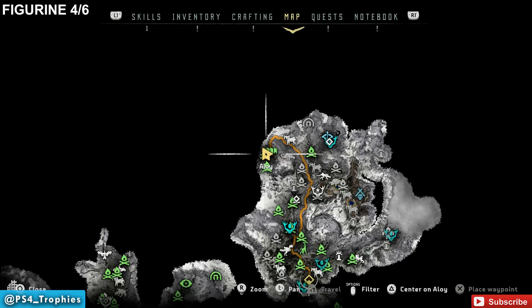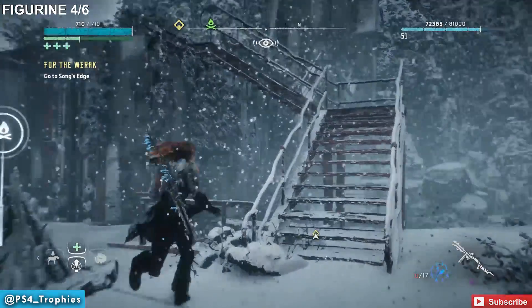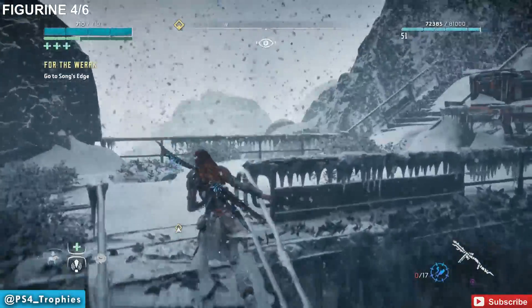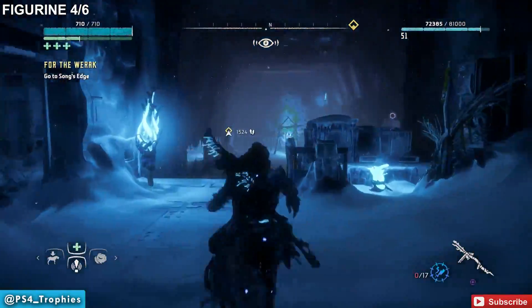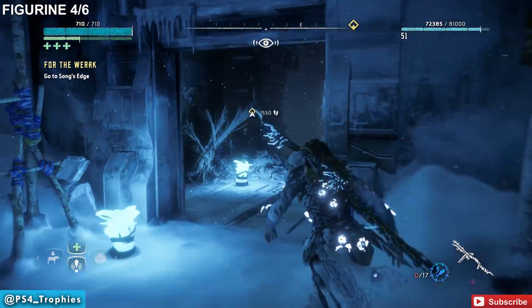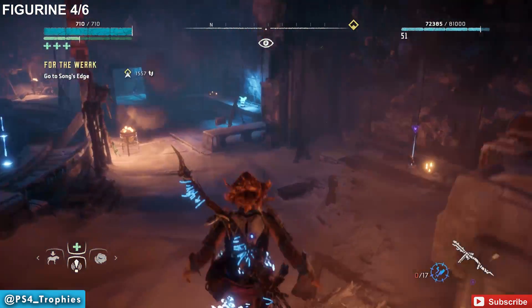Now we're going to head off to number four, which is going to be in the very northwest corner. There's a campfire here, so we just fast traveled here. When you go inside the retreat, you will have been inside this building as part of the main story, so you may have accidentally run into this one. From the campfire, re-enter this area by going up the stairs and going inside the mountainside. Head straight back and take the exit out of this room on the right-hand side in the back right corner. This will lead you to a big open room — you'll probably recognize it if you've been doing the story. Inside this room, it's going to be along the right side against the wall.